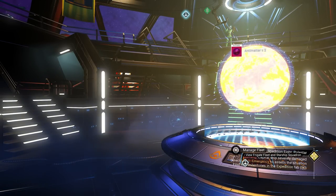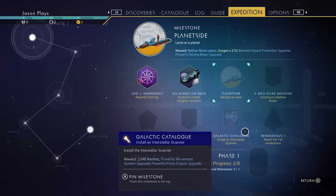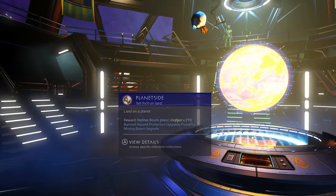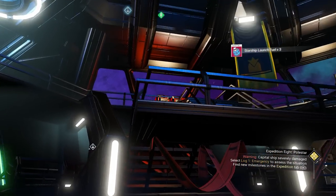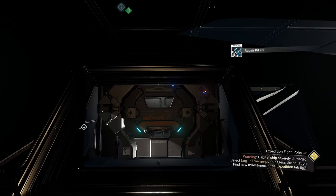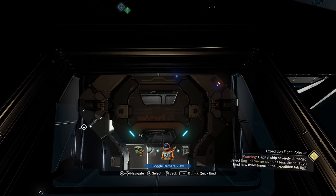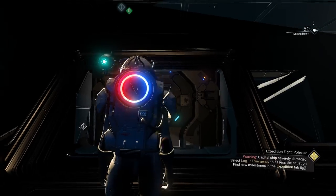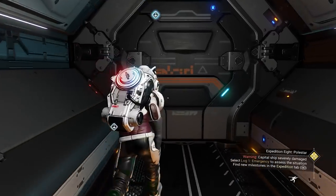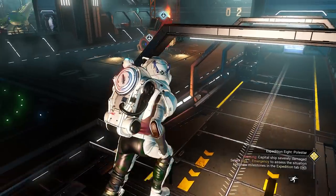The next thing we need to do is land on a planet. If you're in first person and don't like it, hit down on your D-pad or go to your quick menu, navigate to the gear icon, and look at your player profile — it says 'toggle camera.' Now we're in third person. Play in whatever mode you prefer.